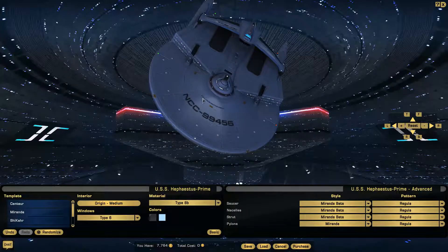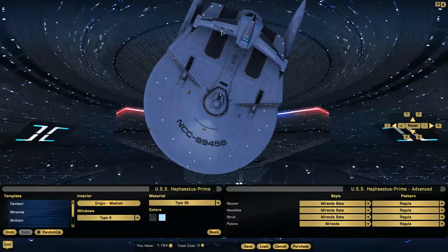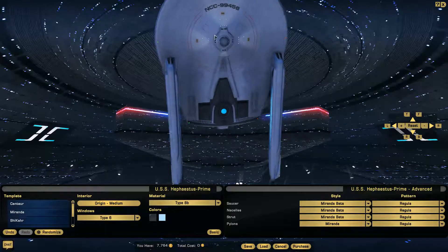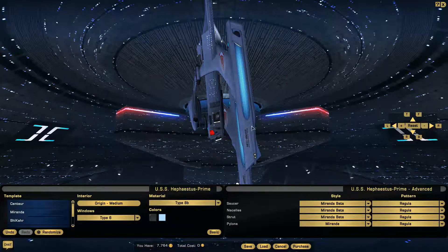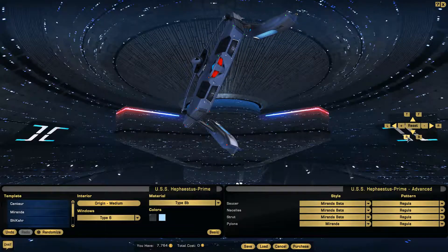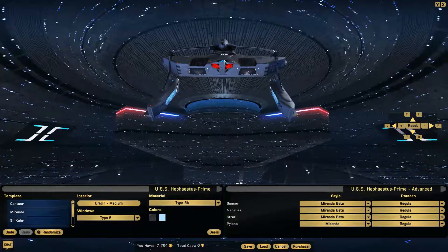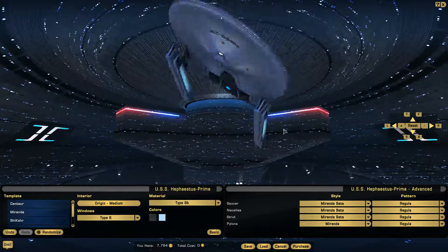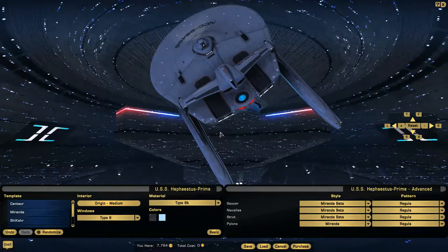Right here you can of course see the registry and the name, and there's also a spot for it right here. The registry appears again on both sides of the nacelles, and then you've got shuttle bays one and two. You've got the impulse engines and the nacelles. There's that standard detail that seemed to crop up on federation ships at the time — I still haven't figured out what that is.